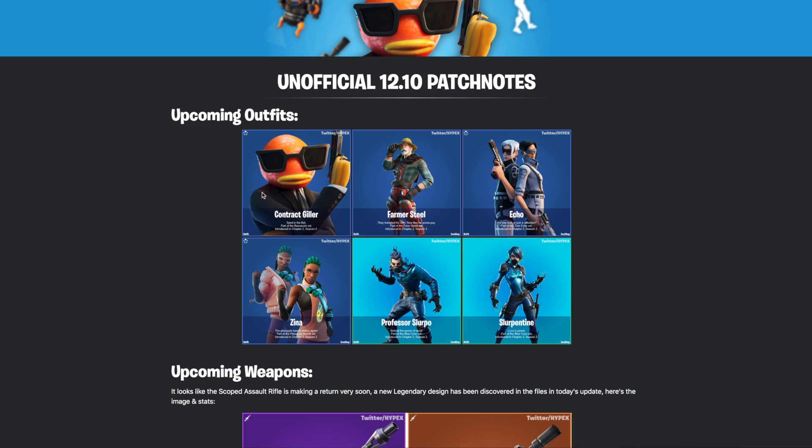Agent Fish Stick will be coming to the game — Contract Giller, part of the Bassassin set, pretty punny but a really cool skin. It's the assassin-agent styled Fish Stick.